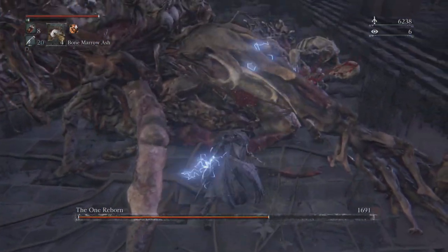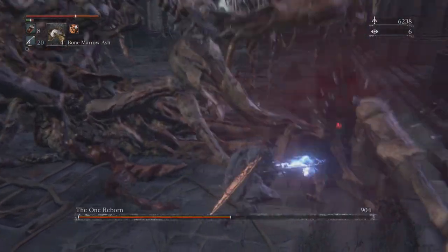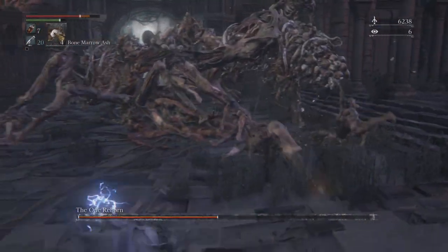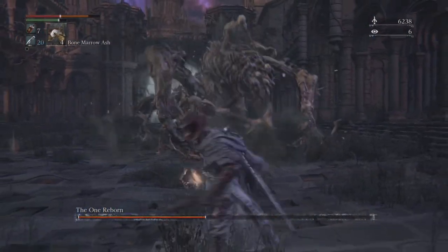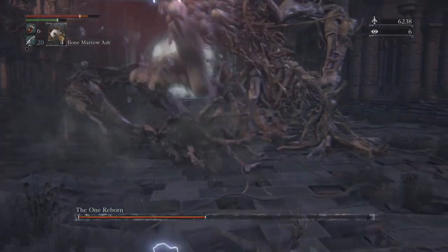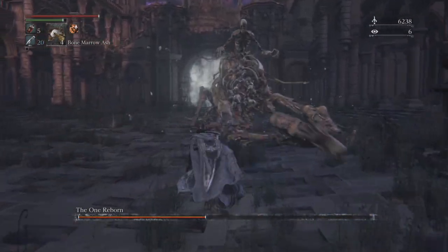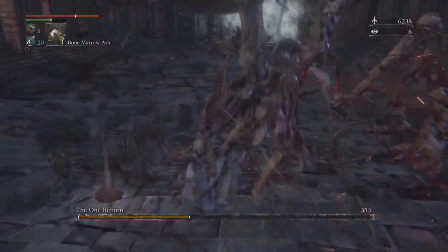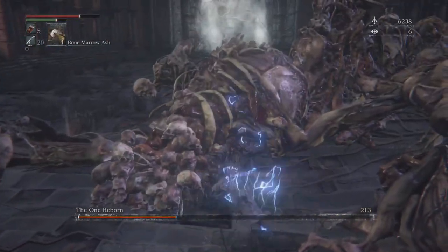As you can see here, you can break his limbs after a good while — just like with Darkbeast Paarl, you just want to move on to the next limb. If you have a beast blood pellet it'll make the fight a lot easier. Keep on whacking — by the time you've broken all his limbs he should be dead, especially if you have your ball paper active. Once you've gotten around here, you just want to start whacking at his main body.